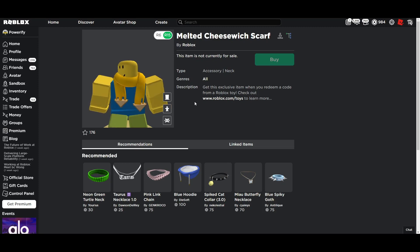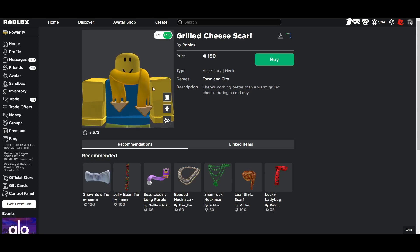Here's how the toy code looks like — as you can see, it has the toy code description, but then when you go to this item it's the exact same item. This one's 150 Robux, and I don't think that many people bought this because why would anyone want to wear this? This item is just not that good.